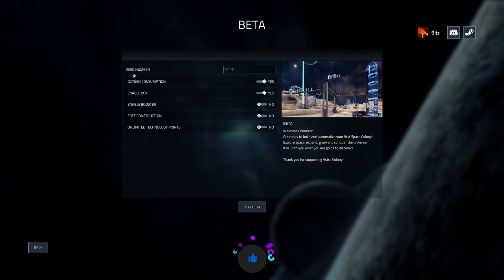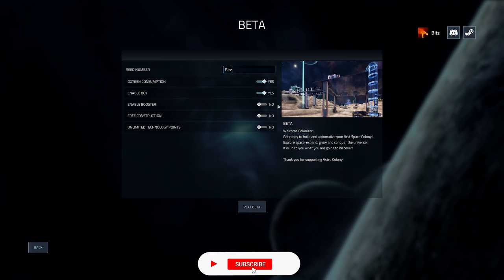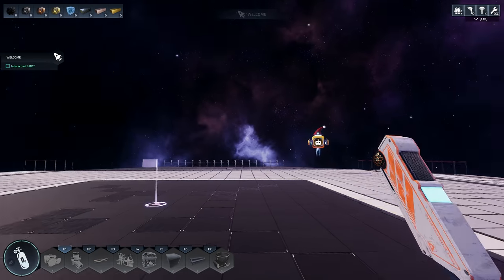Let's start a brand new game and we do have a seed generator. Let's just call it 'Bits' — if you decide to pick it up and you want to play along, type that in there and you'll get the same world generation as me. We have options like oxygen consumption, enable bots, enable booster, free construction, and unlimited technology points, which I'm guessing are creative modes. We'll leave it set to default and enable the bots. Let's play — and we're in.